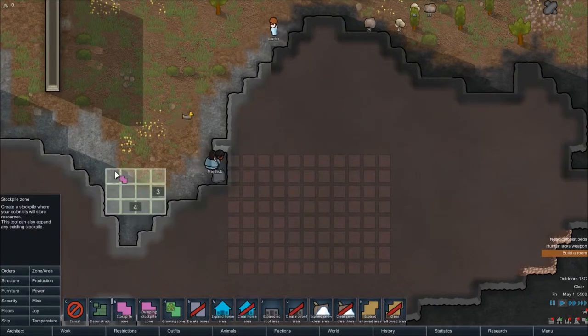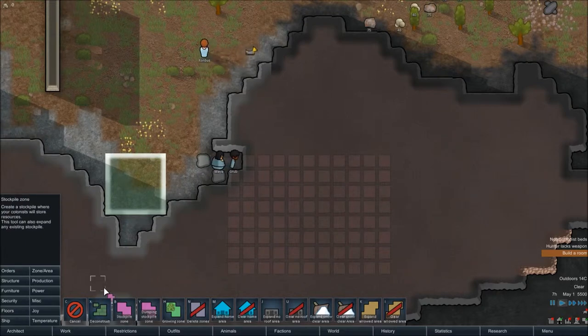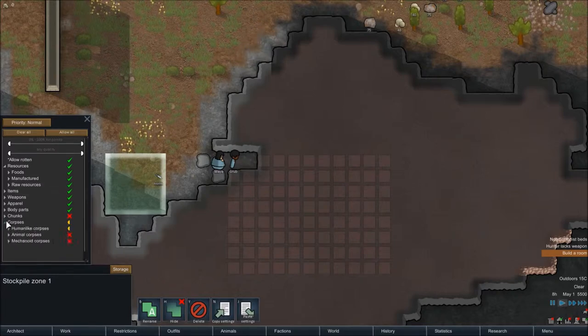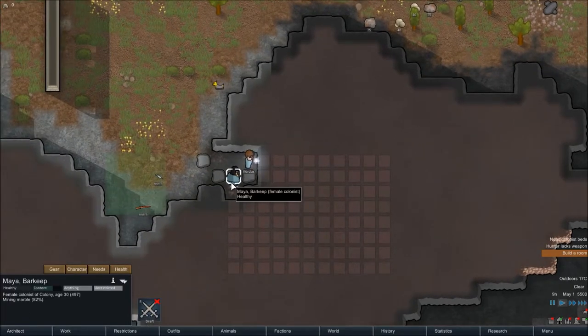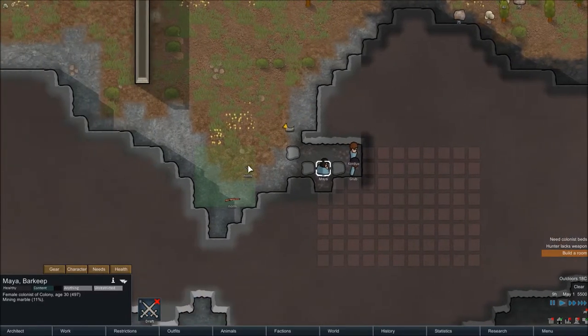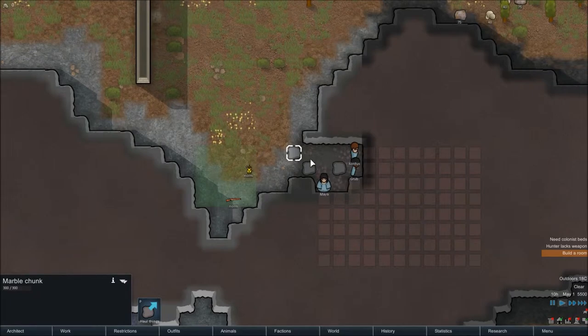We'll have a small stockpile here so people can start bringing things in when they're not mining. I love that you have pets now — really cool. For the stockpile contents: no chunks, no corpses. We don't want corpses in there, and no food either since we're going to have a frozen room soon. We'll set those filters now even though it doesn't really matter yet. One colonist looks fairly large but their health stats are fine.